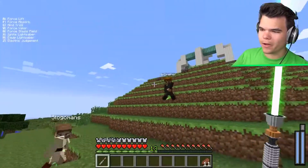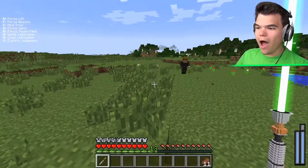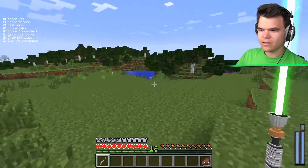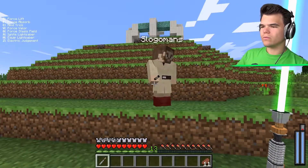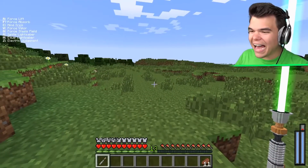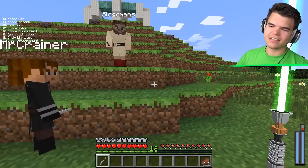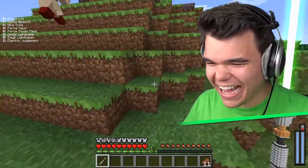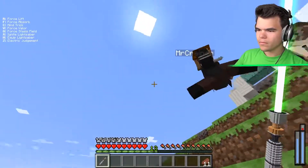They continue reviewing the special ability effects. The green electricity from Electric Judgment lingers around the player. Battle Mind's ultimate makes the player run extremely fast. High Ground damages anything positioned lower, confirming it killed a pig nearby. They attempt to combine Force Lift and Force Push on each other for fun.